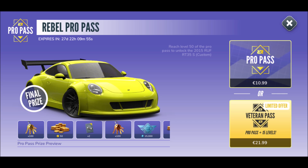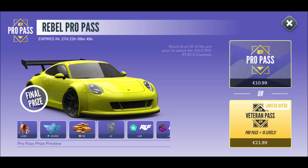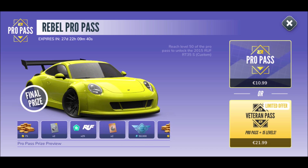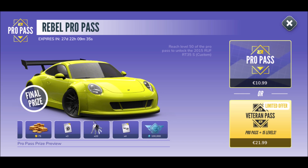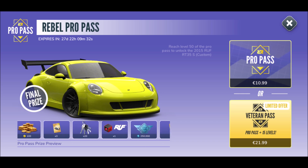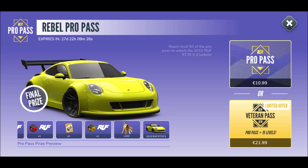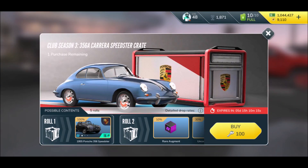So what are we getting? We get 100 gold keys, 50 gold coins, some parts, a bronzer, 15,000 club points, fusion credits, 25,000 club points, more fusion credits, 50,000 club points, silver keys at 100,000 club points, and at 250,000 club points. At the very end you can win that beautiful Roof RT35S, which looks modified — a little bit like a Liberty Walk edition.